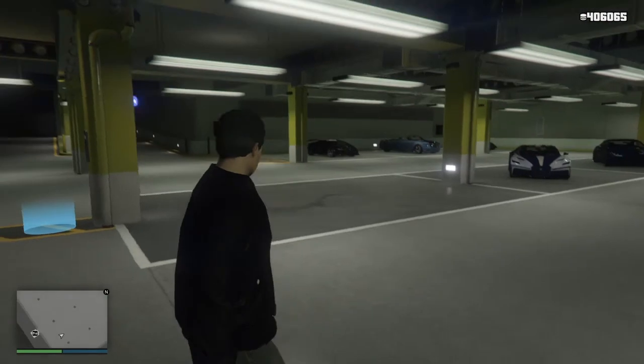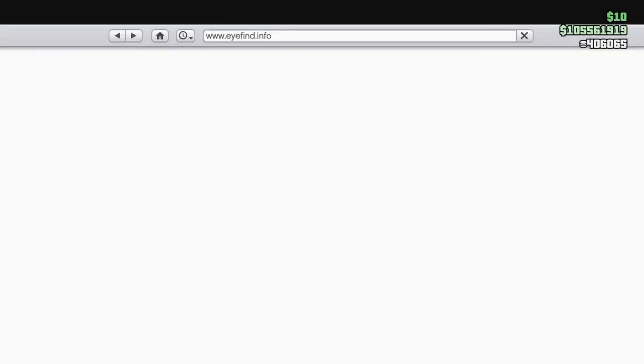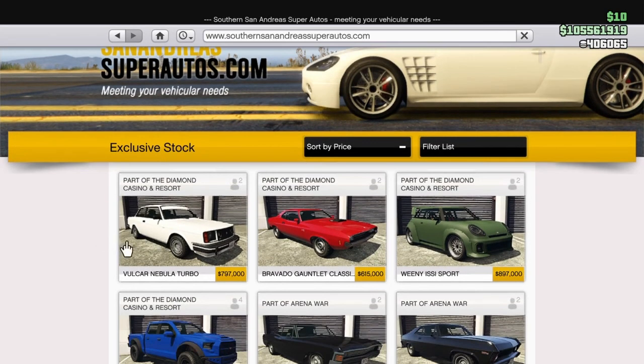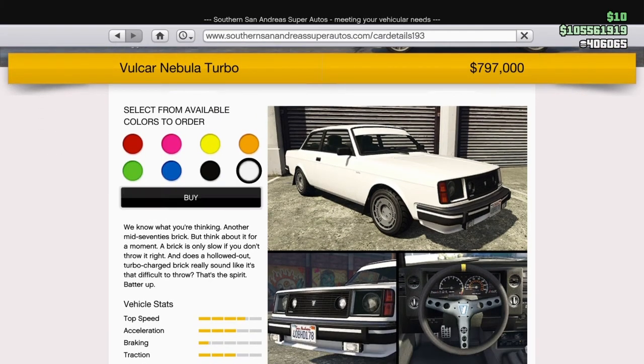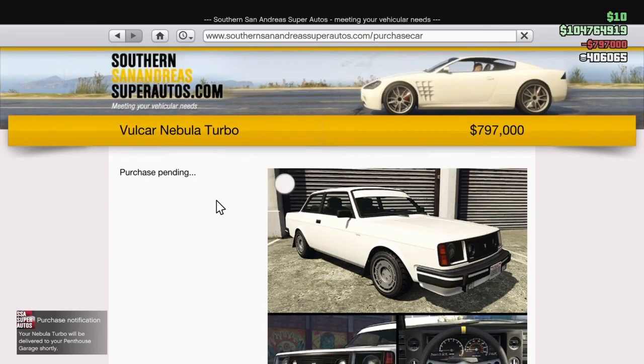Hey guys, welcome back to another GTA Online video. In this video we are going to customize the latest vehicle which came in GTA Online on Thursday — today is Sunday. This is called the Velicro Nebula Turbo. Let's go ahead and order this in white.